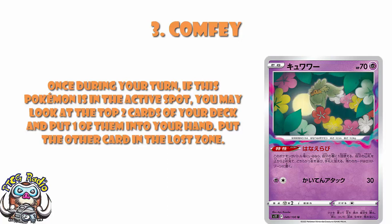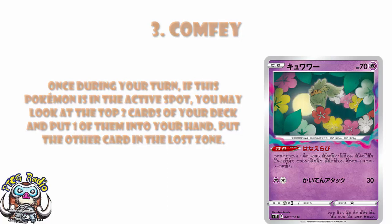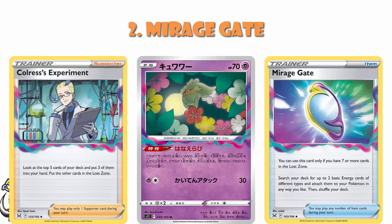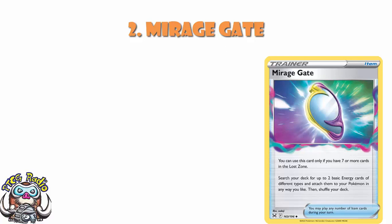In at number 2, a card I probably could have put at number one — it's Mirage Gate. When I looked at Lost Abyss I put this in with Giratina, but I'm giving it its own spot at number two. You do need to have seven or more cards in the Lost Zone, but with stuff like Comfey and Colress's Experiment it ain't that difficult. You search your deck for two basic energy cards of different types and attach them to your Pokémon in any way you like. Accelerating two energy with an item card is just broken, and any deck that can take advantage of Mirage Gate is going to have a huge advantage.